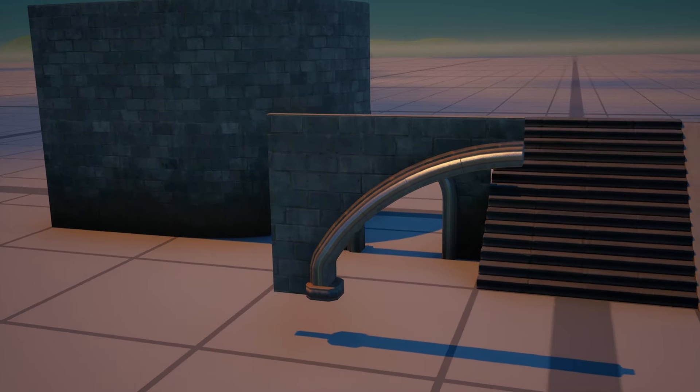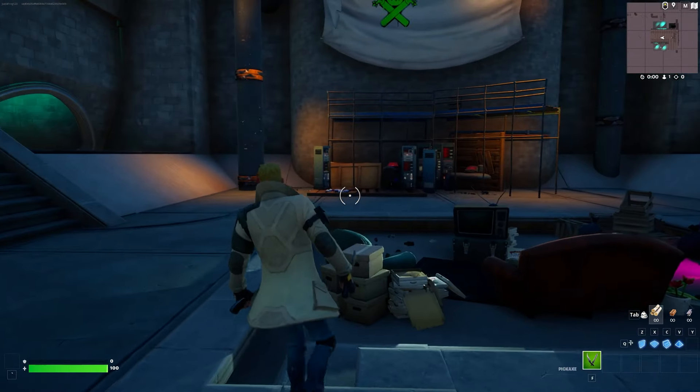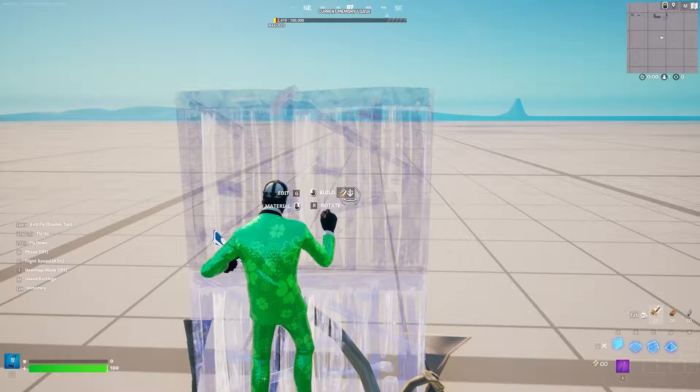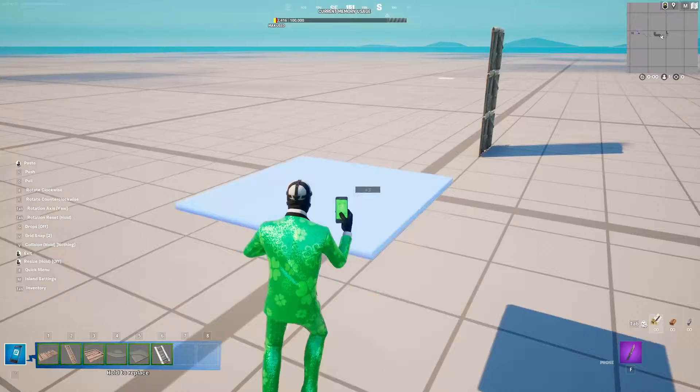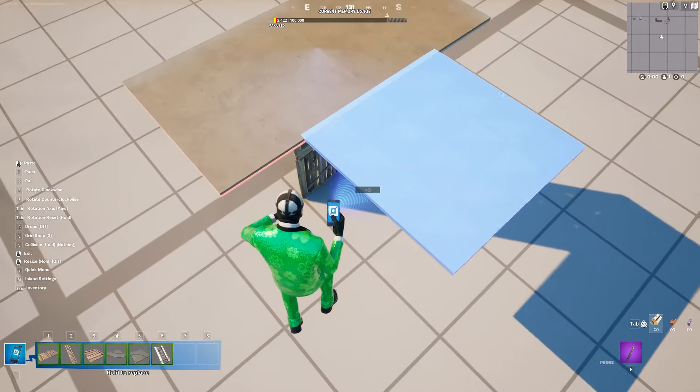Once you get these, we're going to make this part first. First thing you're going to want to do is load up an island, build up a couple pieces like this — some walls so you're above ground. And then you're going to want to make a nice 2x2 with some floors from the Slappy Shores gallery.